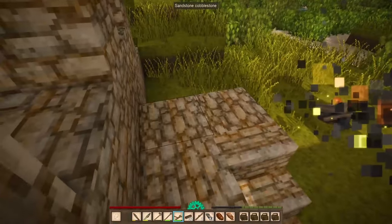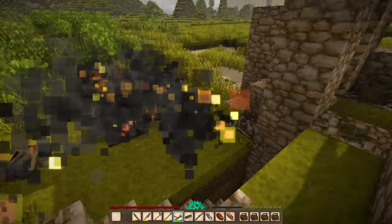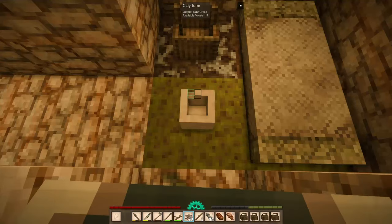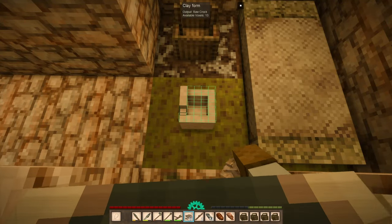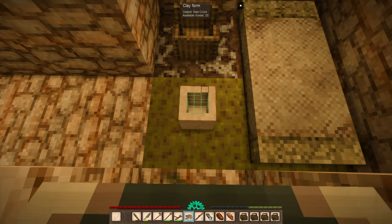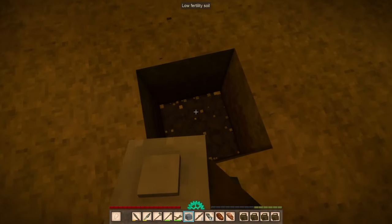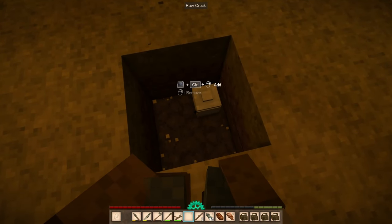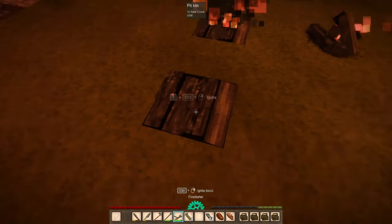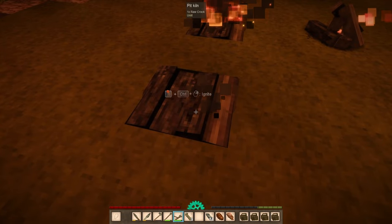All right, now we gotta let that cook. It's close but it's not gonna travel too far, and this is all sandstone, so as long as we stay close to it we should be safe. This is hardery at its finest — this is exactly how it looks on that one channel called Primitive Technology, if you guys didn't know.